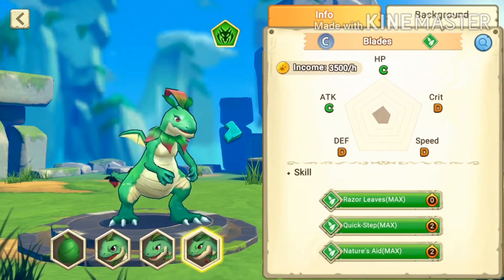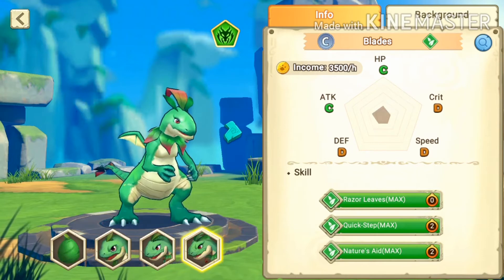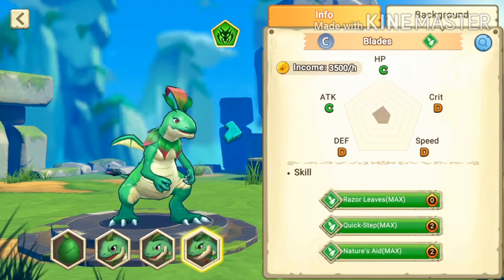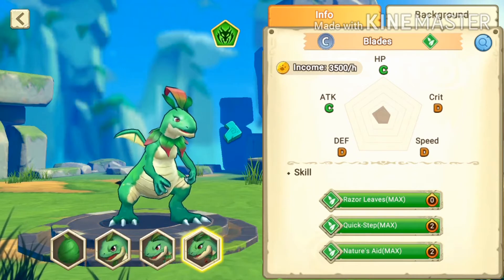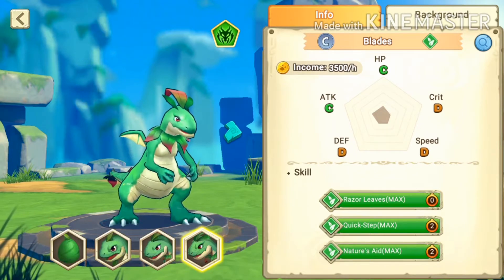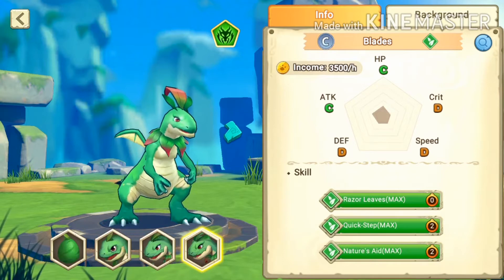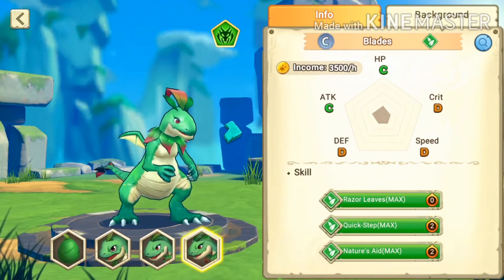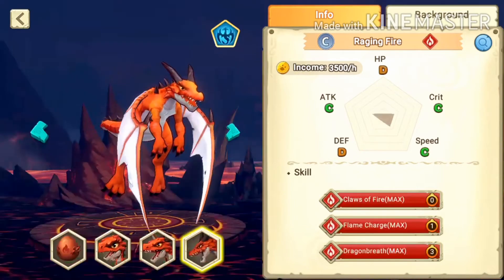Blades has the following stats: HP C tier, crit D tier, speed D tier, defense D tier, attack C tier. Note that 'crit' is not how much crit damage you deal — it's the crit hit chance, meaning the probability to land a critical hit on the enemy.